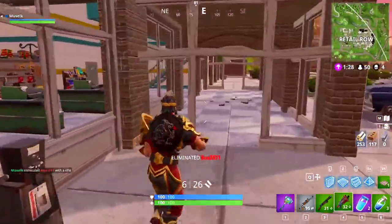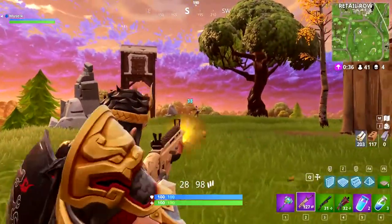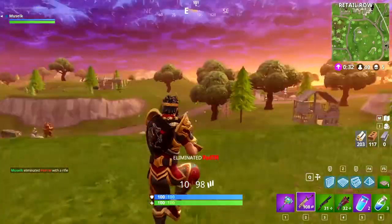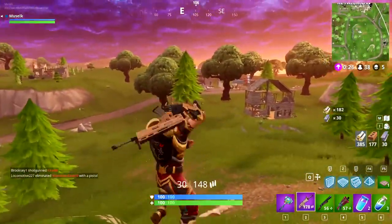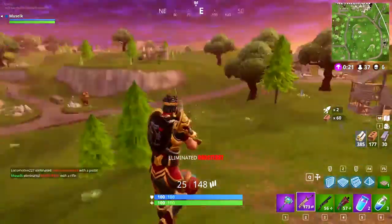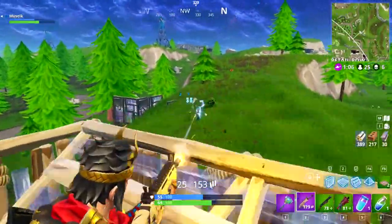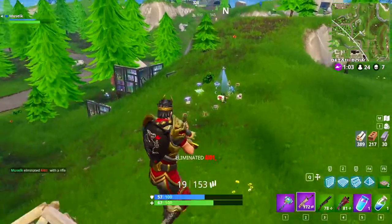That's right, the hunting rifle. Now, a lot like the minigun, the hunting rifle is another weapon that already exists in the Save the World version of Fortnite. So we can jump in and actually get ourselves a bit of an early preview of what this gun looks like and how it's likely to work.